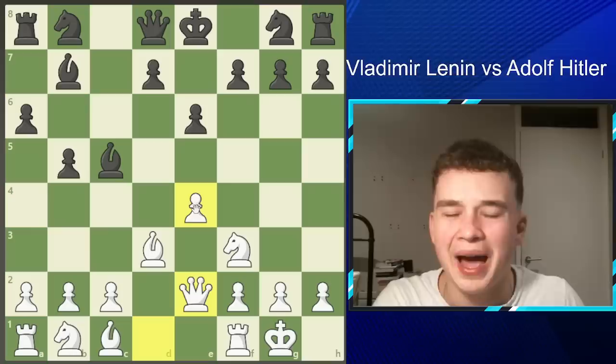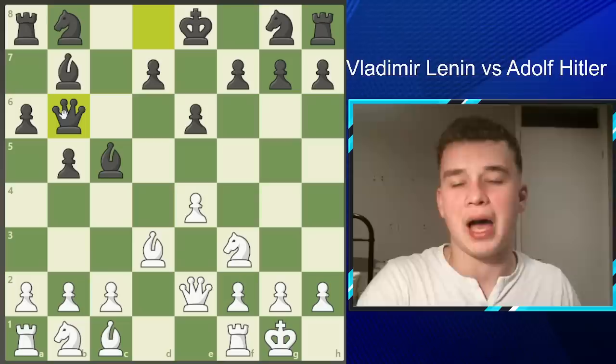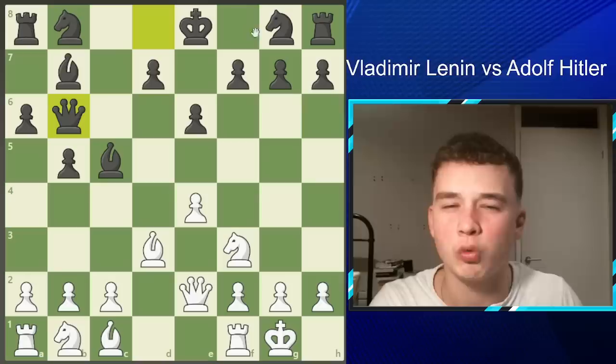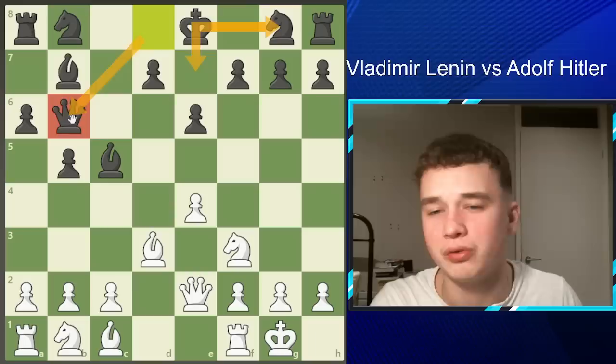Hitler plays probably his first bad move. So far they've been playing mainline theory really well, but Hitler plays Queen B6, which doesn't really do anything — this pawn is well defended by the queen and rook. Hitler has neglected the development of his own pieces. What he really should be doing is castling his king, getting his pieces to safety, and only then moving the queen after his minor pieces — knights and bishops — are developed. He's moved the queen prematurely.